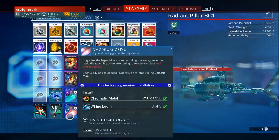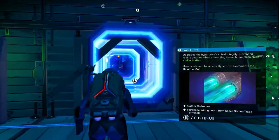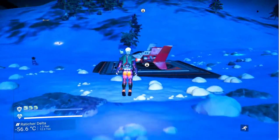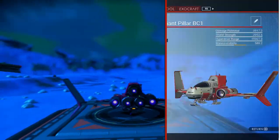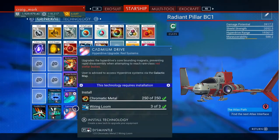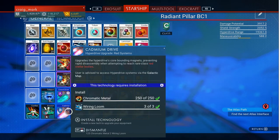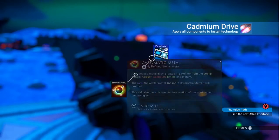The first one is the cadmium drive, and to build that you don't need anything special. You do need to be close to your ship, so let's get close. It's just some more wiring looms and some chromatic metal, so let's do that.